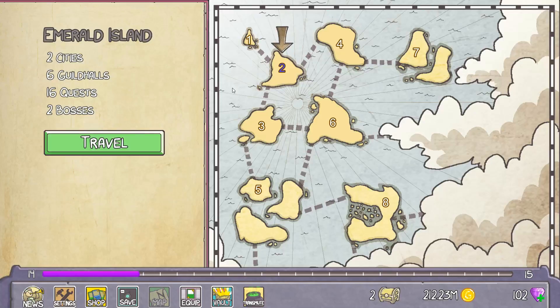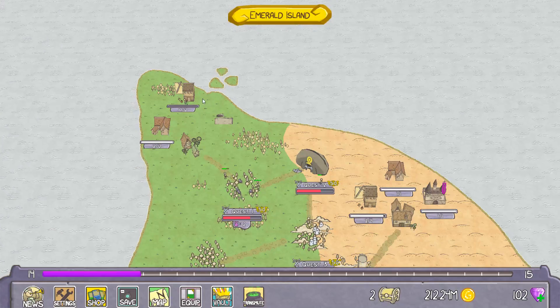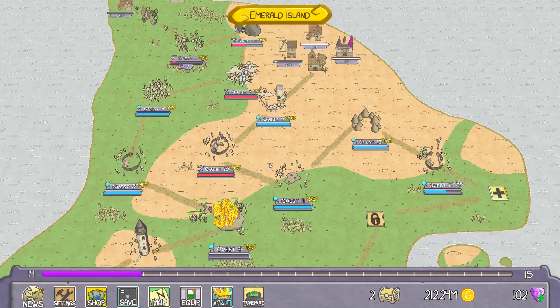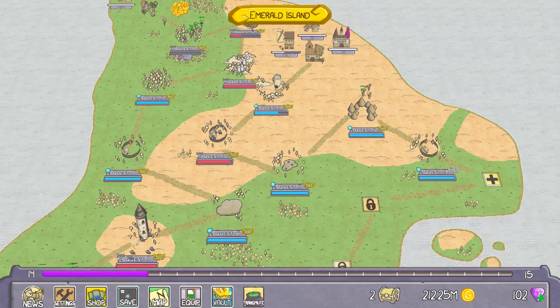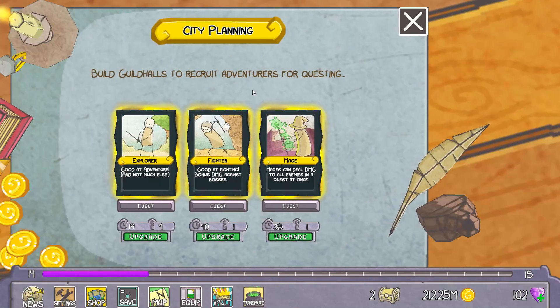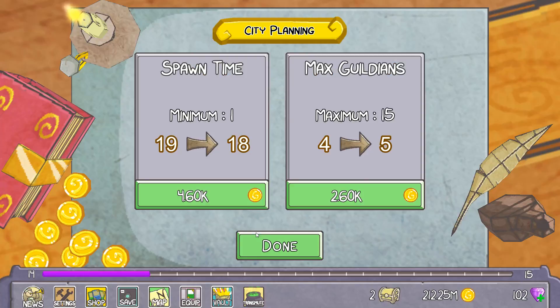I believe we were on island number two. Let's see if we can upgrade any of this stuff, or if we need to for that matter. It looks like we're doing just fine with what we've got going on here. Alright, let's go ahead and upgrade these — Explorer, Fighter, Mage.